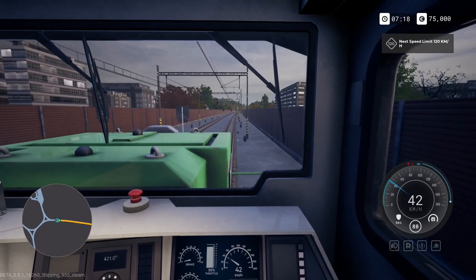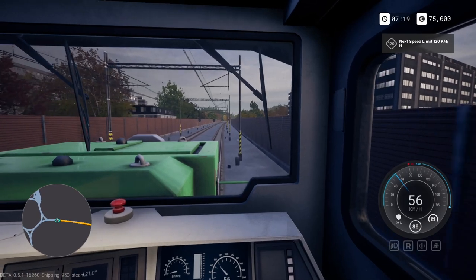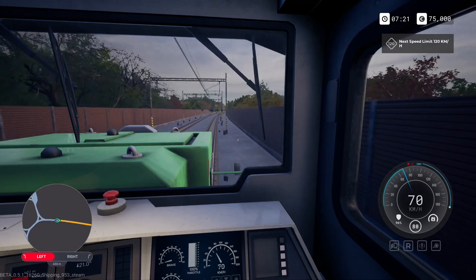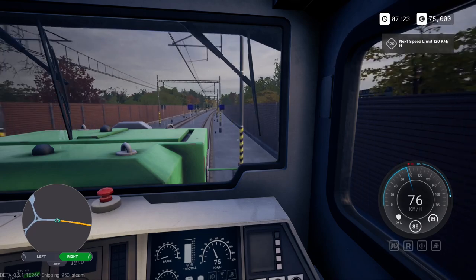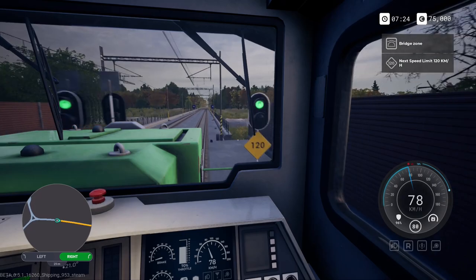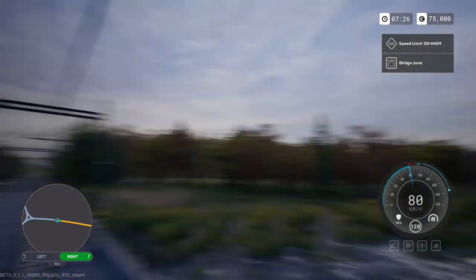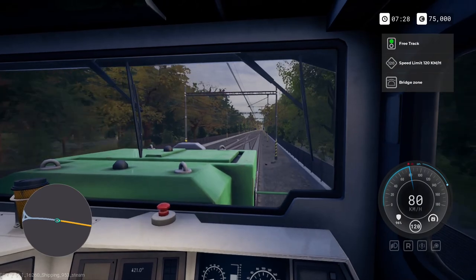We can go all the way up to 80 now, so I might as well put full throttle on. Next speed limit is 120, so we can hammer it. You can see we have a signal coming up in 440. If it went left it would be wrong, so we'll keep it right. We're flying! Let's tone back the throttle a little bit — this is a bridge zone. You can see here we're crossing a nice little bridge. I like this game. I think it's pretty cool.